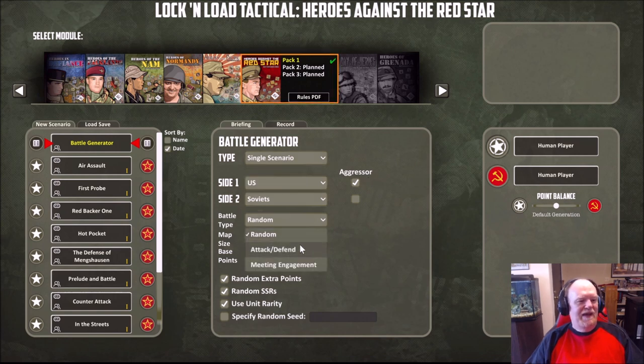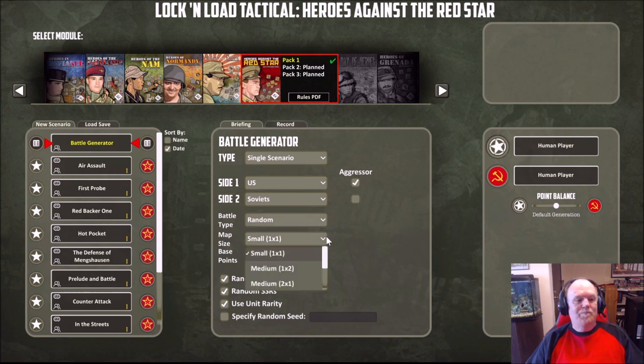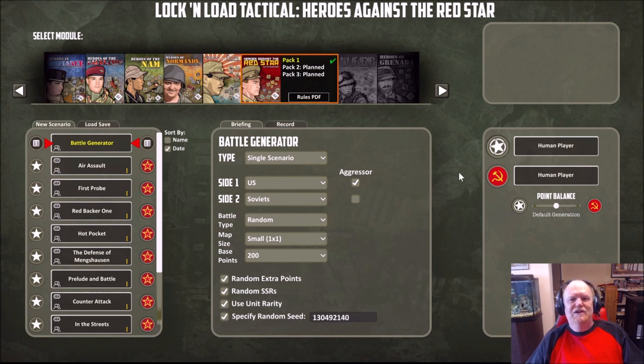You choose which sides, what type of battle type — random, attack, defend, or meeting engagement — and how big you want the map to be: one map, one by two, two by one, two by two, one by three, three by one, or the Red Star map which is Niederhosa, the campaign map. Then random extra points, random scenario, special rules, used unit rarity, and a specific seed for randomizing on the computer side.